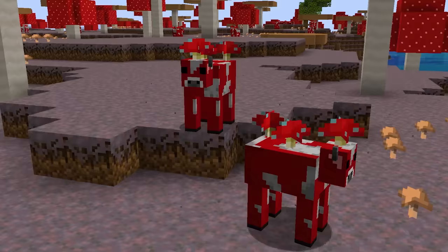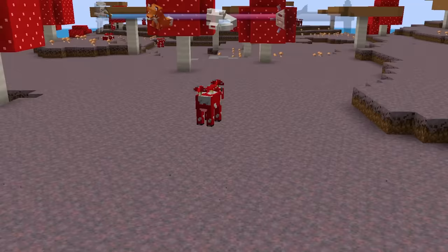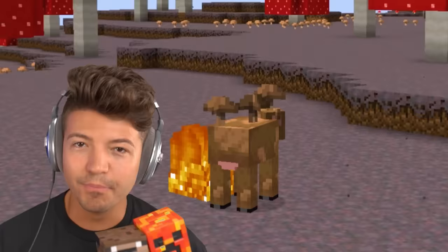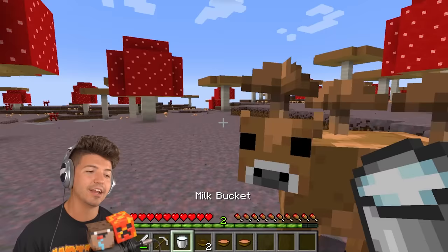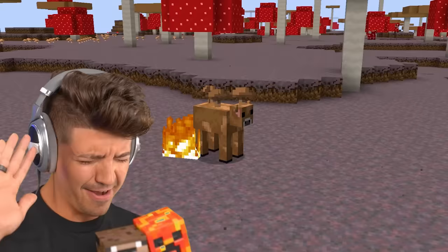The Mooshroom biome is one of the rarest in all of Minecraft, and on that island is one of the rarest natural mobs — the Mooshroom. But you might not know that they have two colors. When lightning hits a Mooshroom, it turns brown. Don't milk it — you will not get brown milk, it's still mushroom milk.